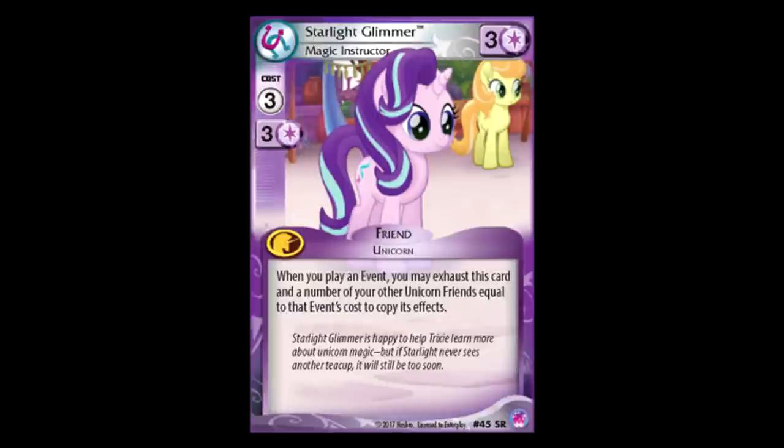Starlight Glimmer: three for three, and when you play an event, you can exhaust this plus your other unicorn friends up to the total cost of the event card that you played, and just double its effect. There are lots of purple events that you would want to double, so this is pretty decent. Having to exhaust all your duders — I don't know if that's necessarily worth it, especially now that Twilight's an Alicorn and not a Unicorn anymore, but I can definitely see its uses.